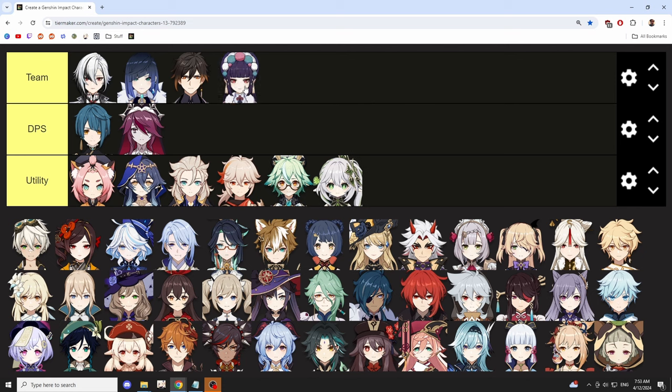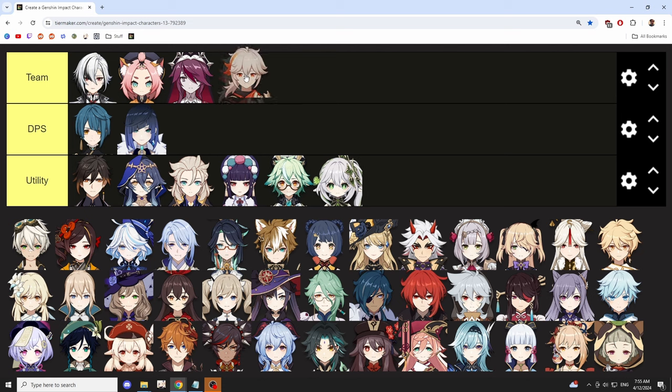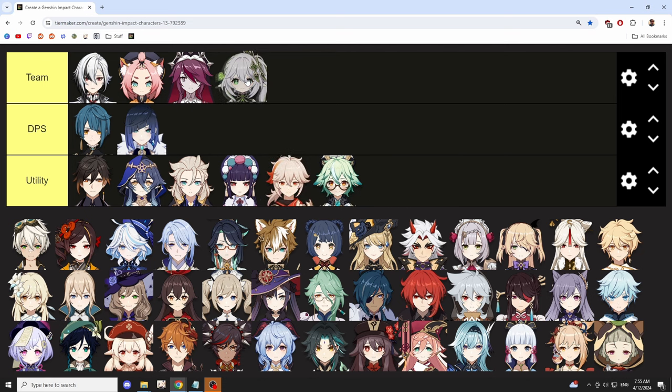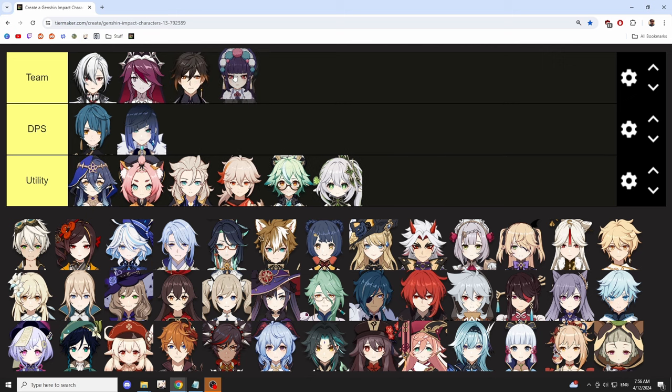You could even throw in Yunjin for extra Normal Attack buffs and Geo resonance, or Albedo for his Elemental Mastery buff — though Albedo makes Vaporize a little inconsistent with his extra Geo application, which is a downside to keep in mind. And especially if you use Diona or Layla as your sustain character, you can throw in Rosaria and make it a full Melt team, with the extra Crit Rate buffs she provides. You could finish it up with Kazuha, Sucrose, or even Nahida for the extra Elemental Mastery buffs and to apply Burning, making it essentially a Melt-Burn team. Otherwise, if you don't want to play Diona or Layla, you can go with Zhongli and any of these utility characters, also with the Geo resonance option.